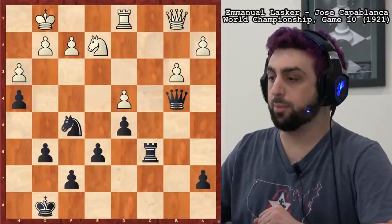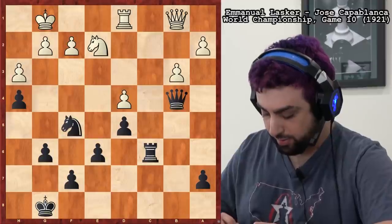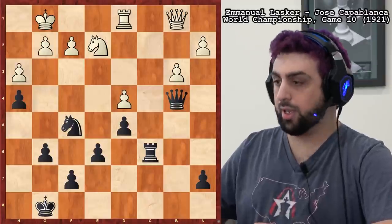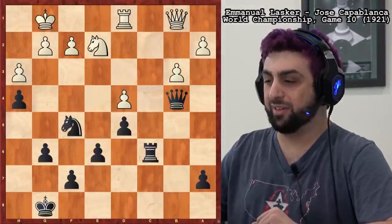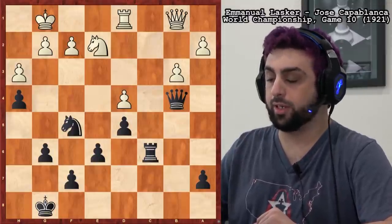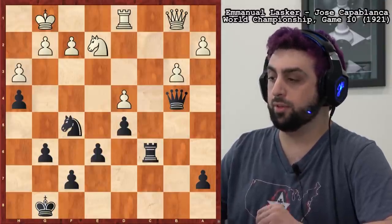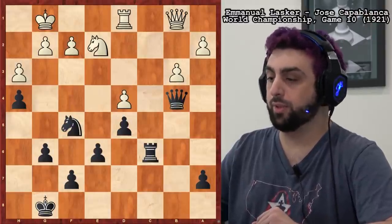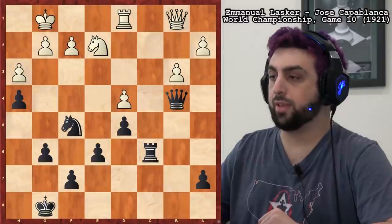Let's start with our first position. This is a game Lasker against Capablanca from 1921 — exactly 100 years ago. We're not in the endgame yet; we have queens on the board with a lot of material. But we will get to the endgame shortly when the queens get traded. Capablanca with Black played a really good idea. If you're watching on YouTube, this would be a good time to pause and try to figure out the best idea for Black.